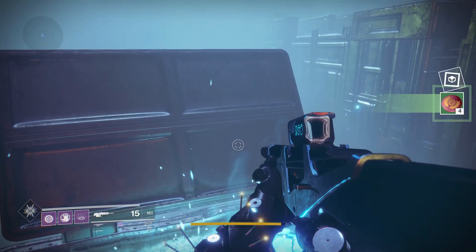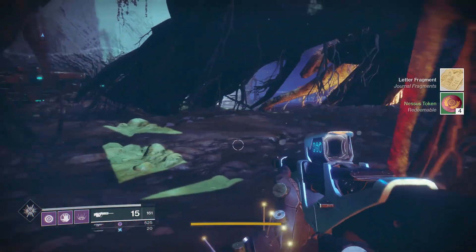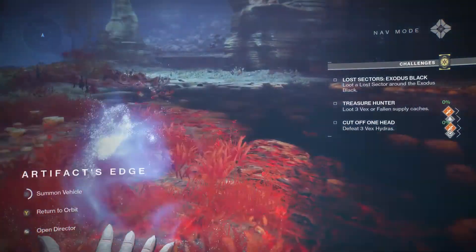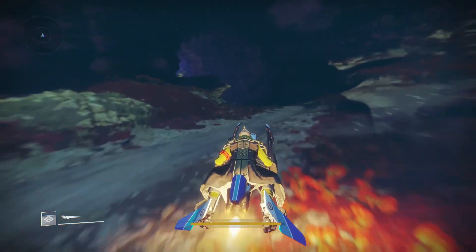You don't have to come through that way necessarily. You can easily come straight out to here and out to the main road, which is the way I'm going to leave. So once you get that, come out this way, pull out your sparrow, and let's zip around the corner.